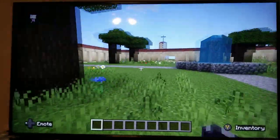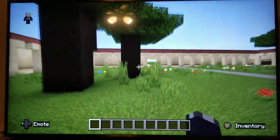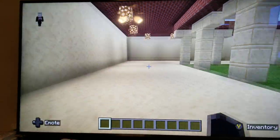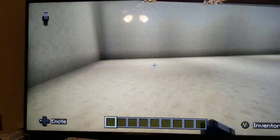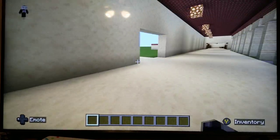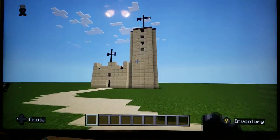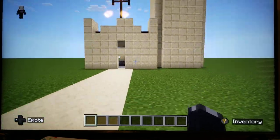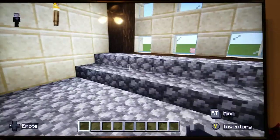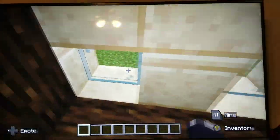We have some rooms and some more stuff, and then we go in here there's glowstone for lighting. If we go this way and take a turn we come here to this thing and it has stairs and windows.